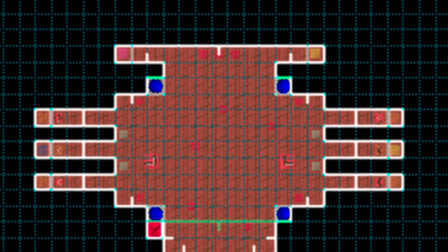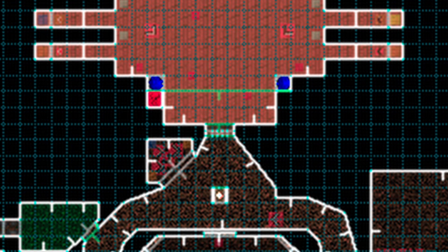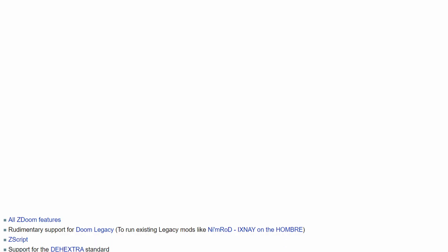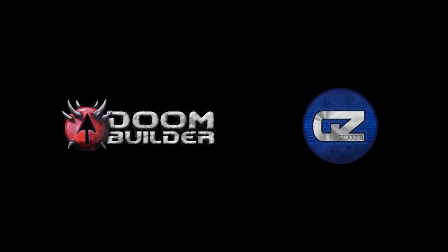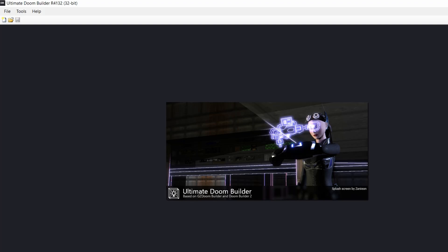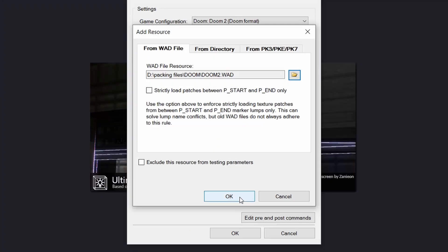And two, I am covering this from the perspective of making maps for GZDoom, which is a source port that removes a lot of the technical limitations of the original Doom games, and generally makes modding the game a lot easier. So keep these things in mind moving forward. After opening the program up and configuring the settings, we are presented with a blank canvas, ready to be drawn on.